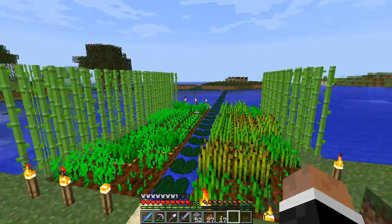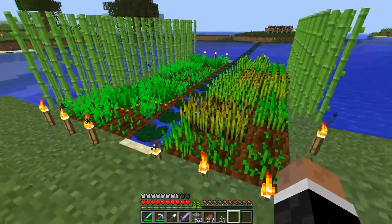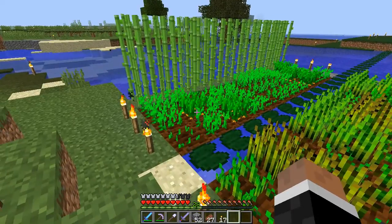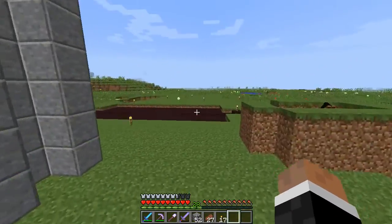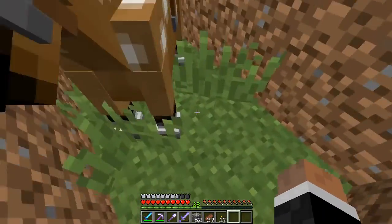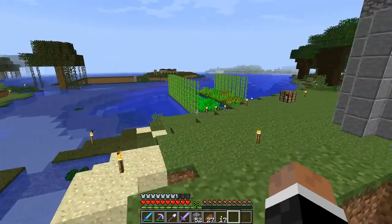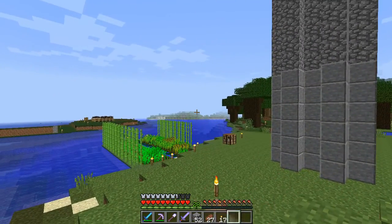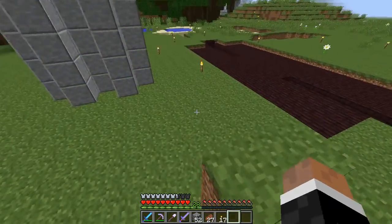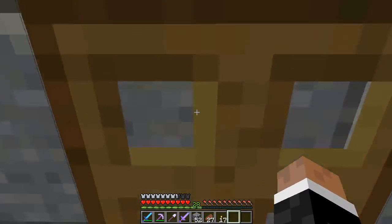There's a cow farm over there for leather and books, and sugar cane, and wheat for breeding them, and carrots for some reason. I think I was gonna make a rabbit farm because there are rabbits around here. I got a new horse from right over there - they're still there, quite a few of them. I need to name it but I don't know what to name it.